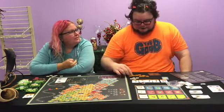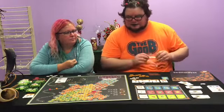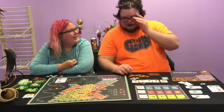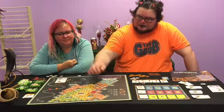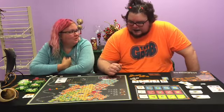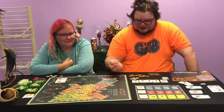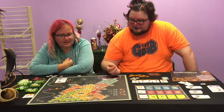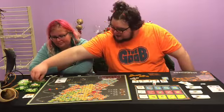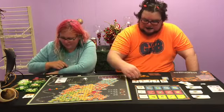We realize we forgot to roll the die when landing on way stations. You're supposed to roll it every time you land on one — some are just flowers, but we were supposed to roll. We each landed on about two, so we each roll twice now to compensate. I get a sunflower and a sunflower. She gets two any-flower rolls. Now she has two of each.